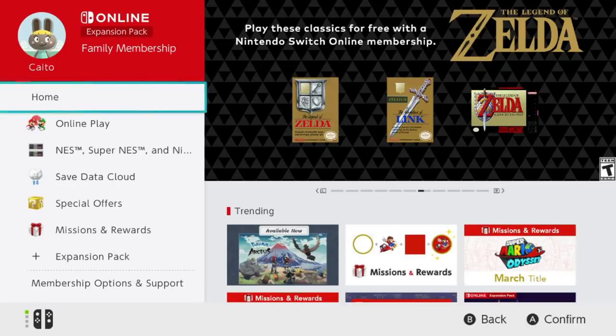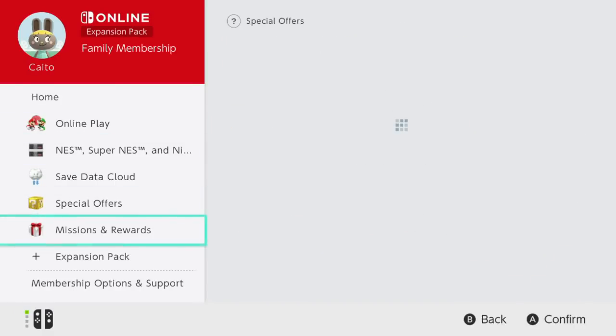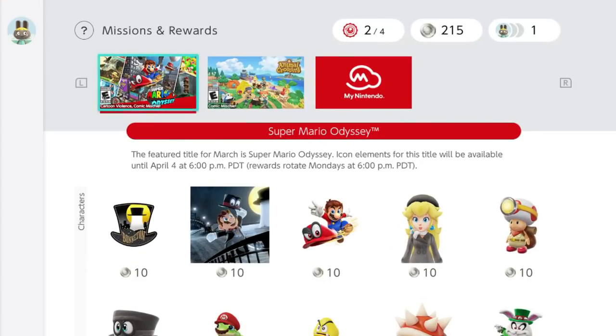Once you're here, you're going to scroll down to Missions and Rewards on the left-hand side — that is where you're going to find all of these. They are also featuring other games, which will rotate, so if you're interested in any of these other icons...